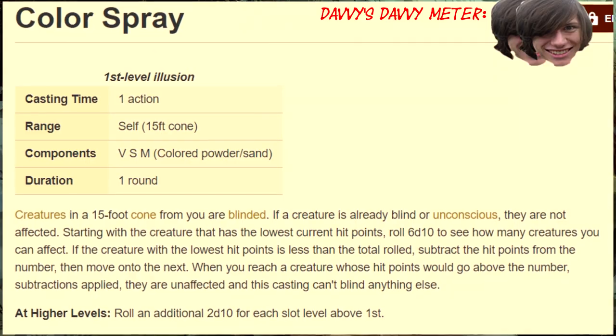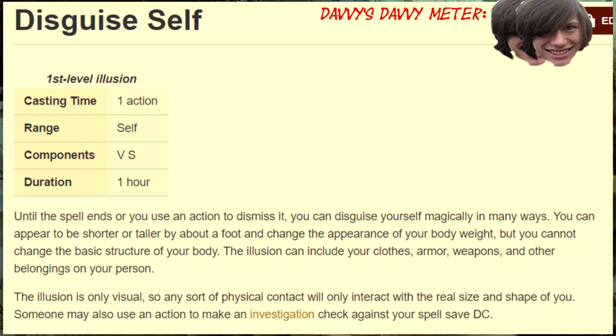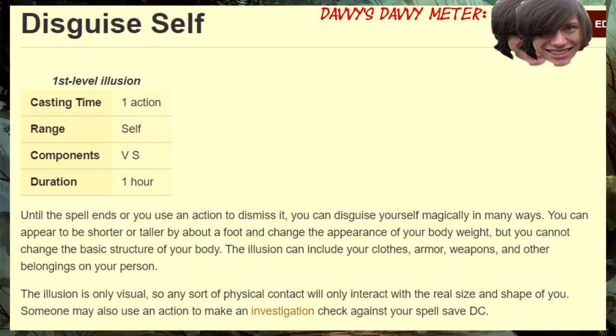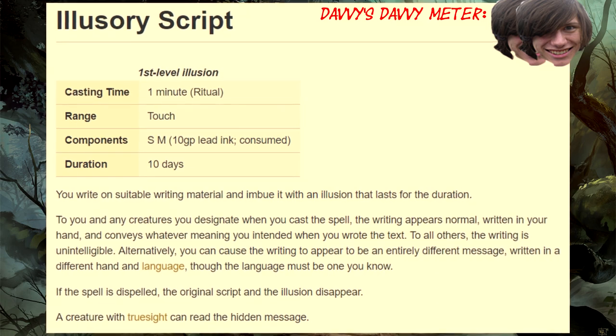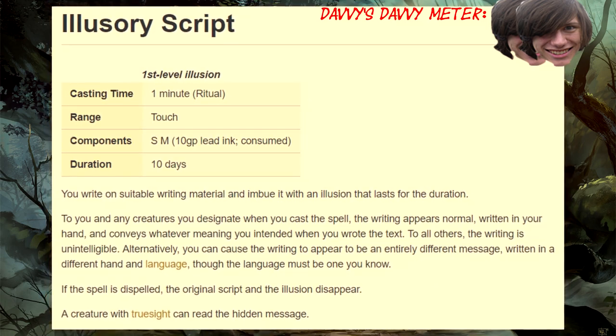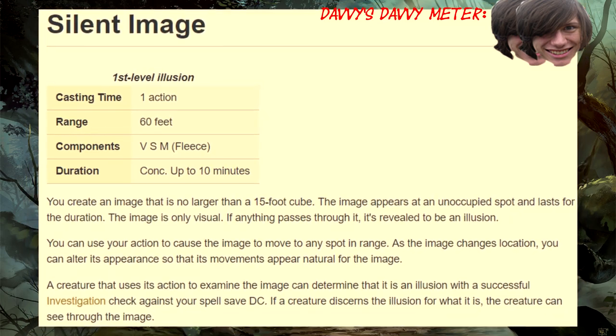First level! Color Spray: it's like a flashbang — useful for weaker minions, but really unreliable for bosses. Disguise Self: not necessarily useful in combat, but so very useful in roleplay and espionage sessions. Illusionary Script: there are easier ways to pass hidden messages, but forging royal documents has never been easier. Silent Image: once again, the usefulness of the spell relies on how creatively you can use it.